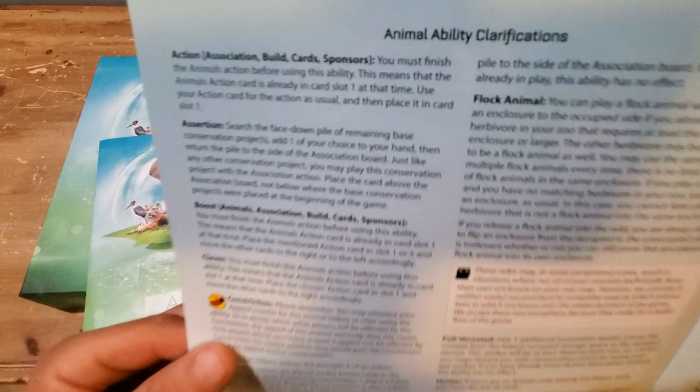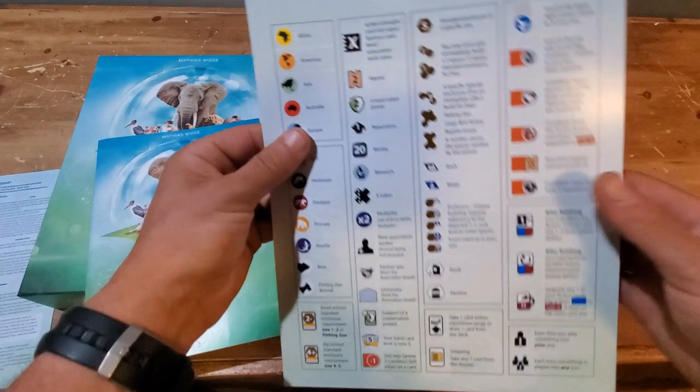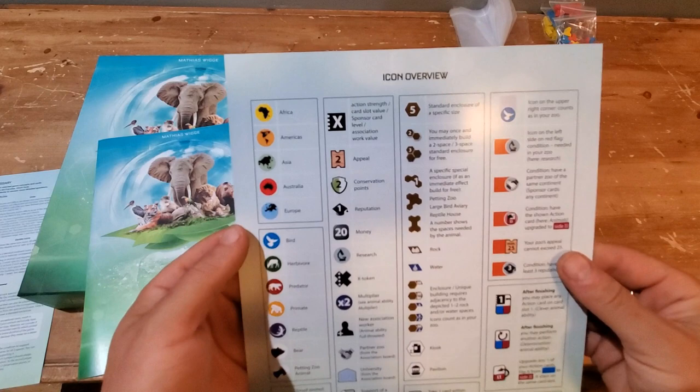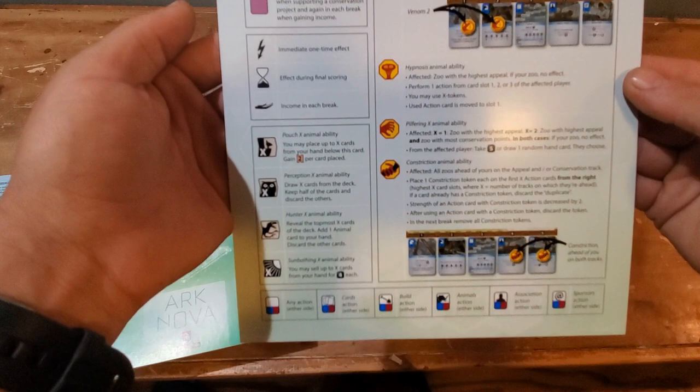Another very handy tool is this icon overview card — it's on nice thick card stock. One of my pet peeves with some games is having no easy reference for all the different icons. Here, front to back on one page, you've got everything you'll need. As you play, of course, you'll get more proficient at what those icons entail.